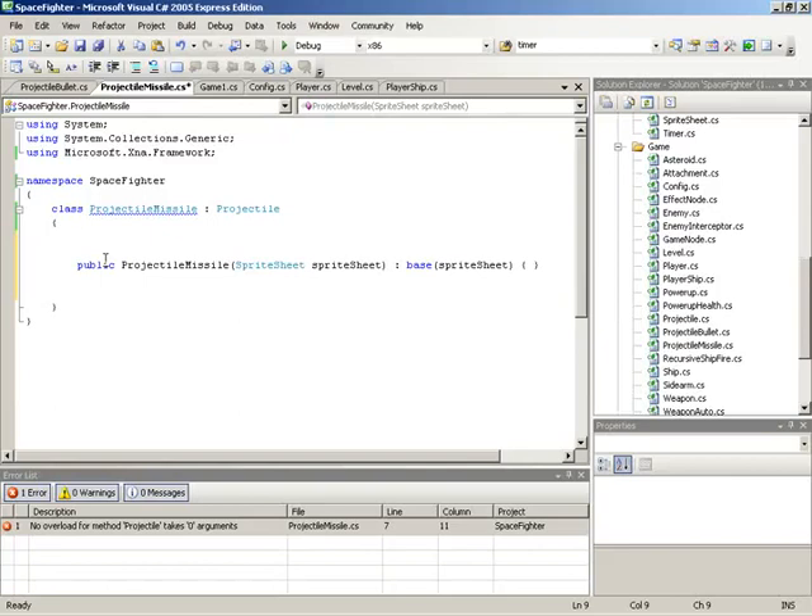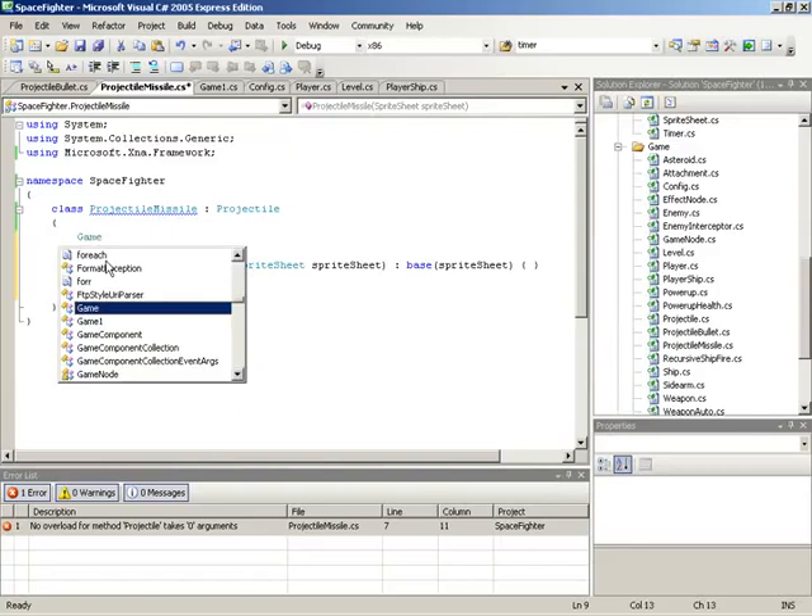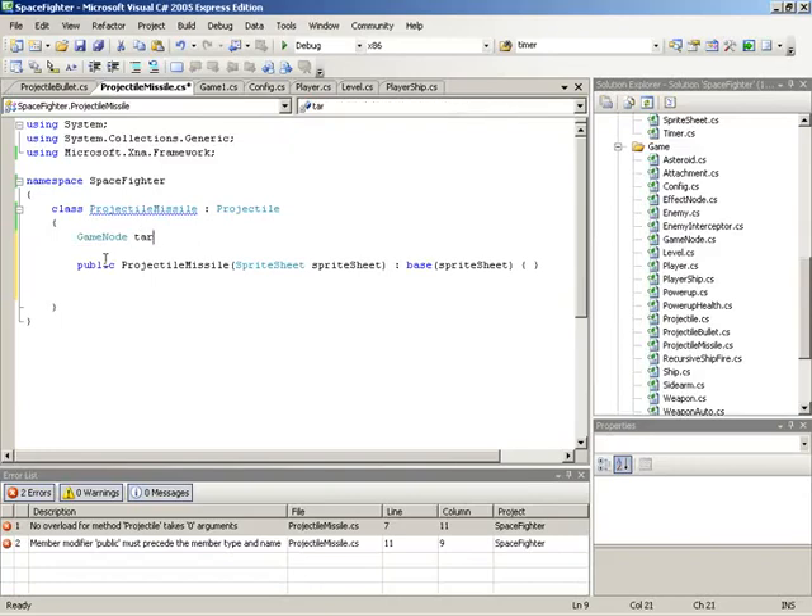Inside of missile, there's actually only going to be one field, and that is a target, because these are homing missiles. We have to ask ourselves what exactly are these missiles going to home in on. We'll say that any missile can home in on one specific game node at any given time. We'll maintain that as a field so that once we begin seeking towards a certain game node, we'll continue to seek to it as long as possible. If we re-randomized what node we were seeking to every game tick, we'd have very sporadic movement. This field will be held as type GameNode and we'll call it target.